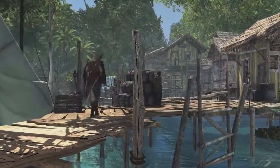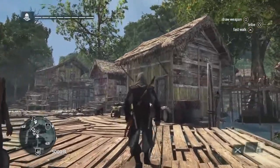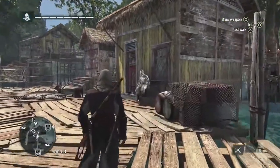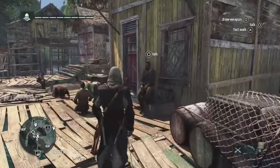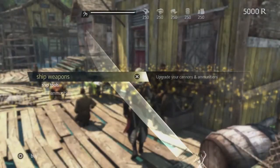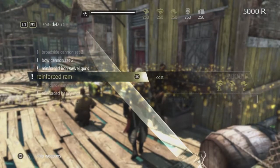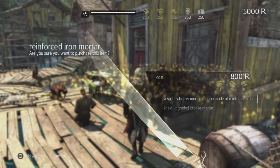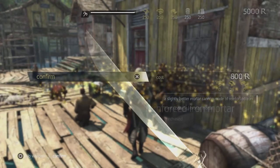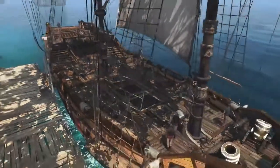Now that we have cargo and the blueprint, we can build the upgrade. Fisherman villages are the perfect place to find the harbour master who will build that upgrade for you. The Jackdaw has many upgrades — four weapons, four defences, four utilities — and you will need most of these to take out the biggest challenges and enemies in this game world.